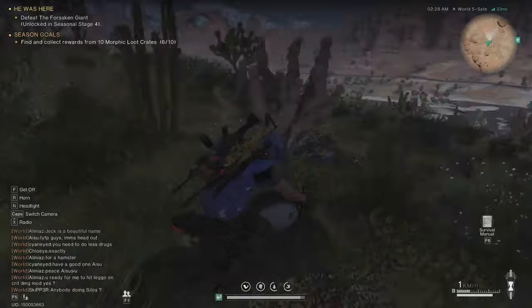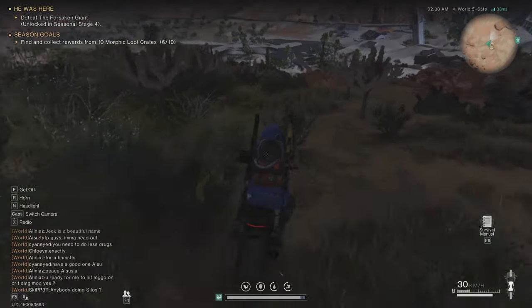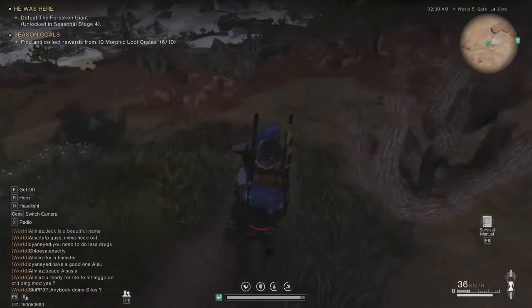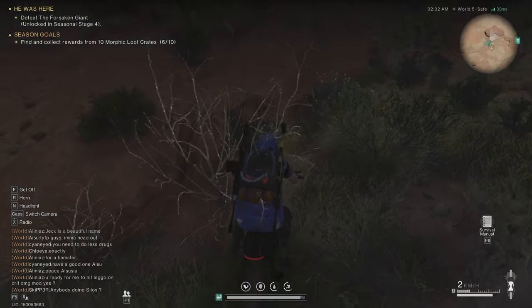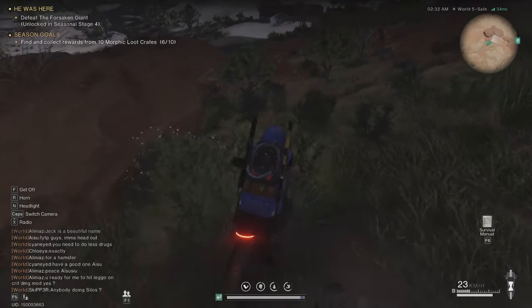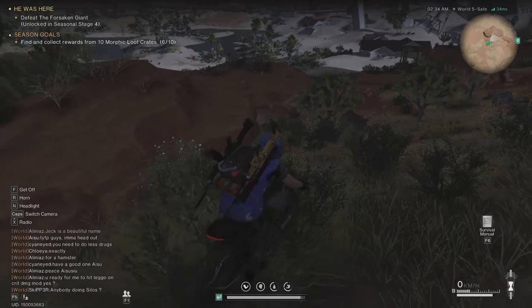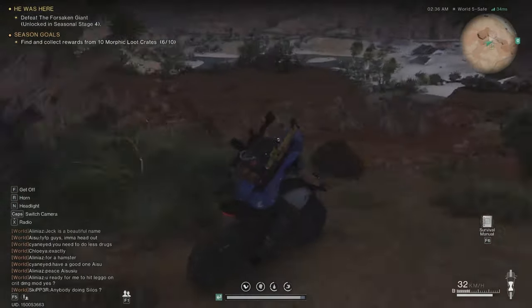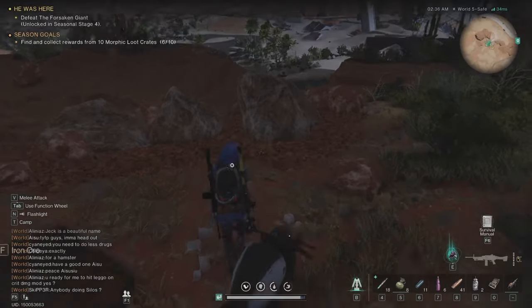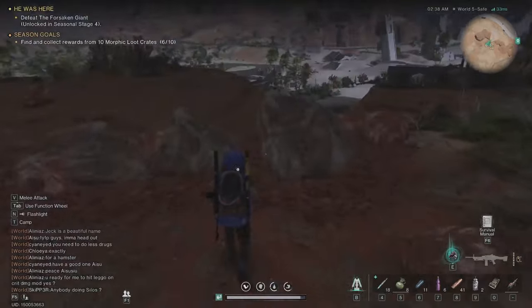So when you drive around the map — you can walk, drive, whatever, it doesn't matter — when you see on your backpack what it's doing now, you see this yellow thing that is now flashing on my backpack. That means a morphic crate is somewhere around here. What you need to do is step down, use Q, and just look for it.